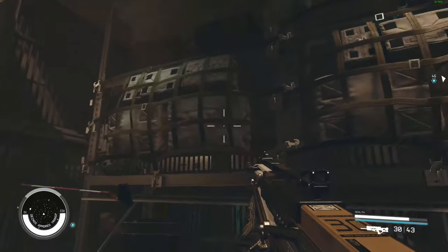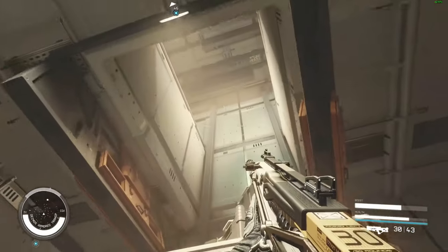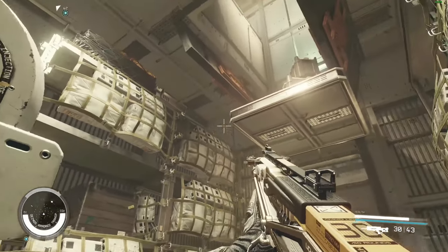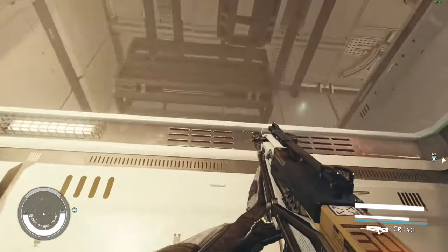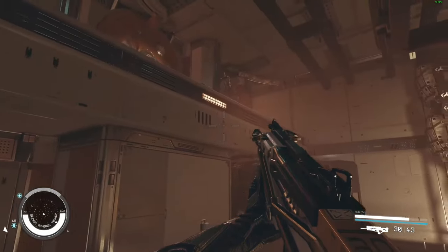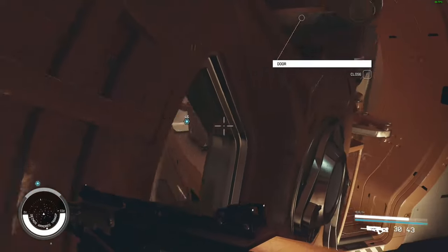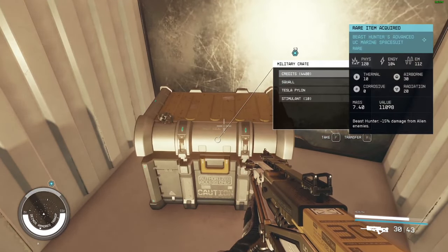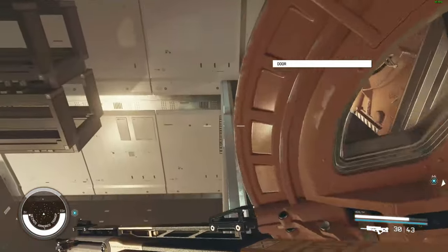This is the door now where the pirates couldn't get in. Wait for the zero-G to kick in again. The contraband is in the room with the red light, for those who want to pick it up. Now we're gonna jump up here, open the door — we got an advanced spacesuit there. And for this one here you will need a lockpick.